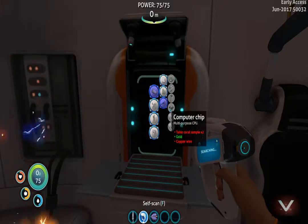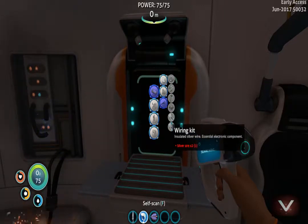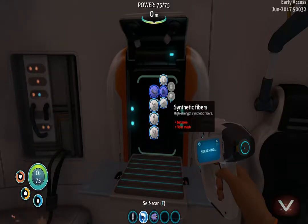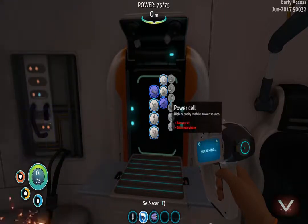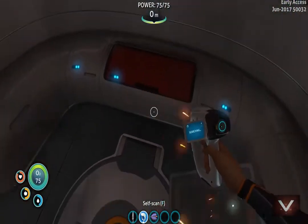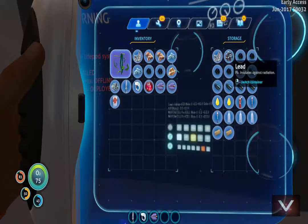So we have gold, we just need copper wire and table coral samples. Go to advanced materials — where the heck is copper wire? Alright, so we just need two copper ores. We actually need to go back out and get copper. Actually wait — I have one right here.